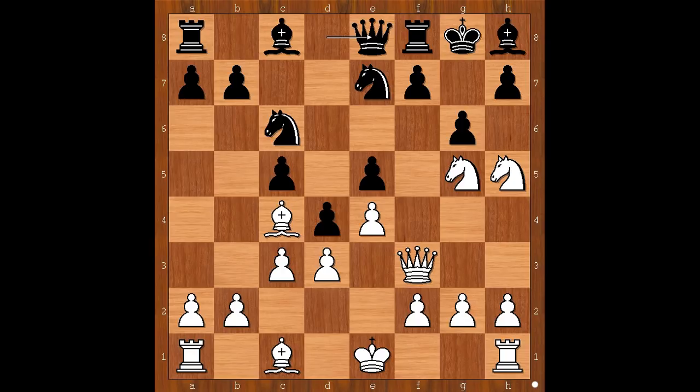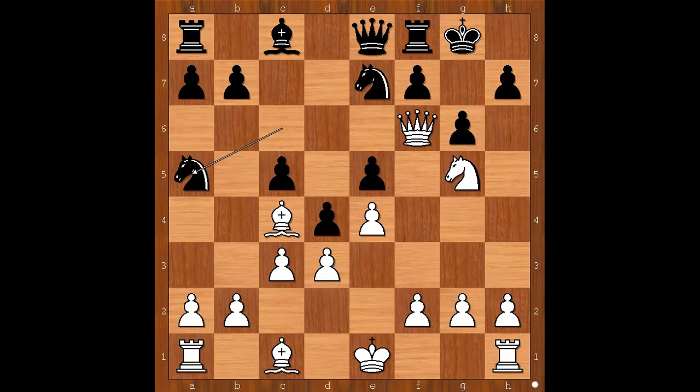White to move — how would you continue in this position? Van Geet played the obvious move: knight to f6, check. Bishop takes on f6, queen takes on f6, and the defender of dark squares is gone. D takes on c3. It was suggested that knight to a5 would be a better try — maybe, definitely maybe.